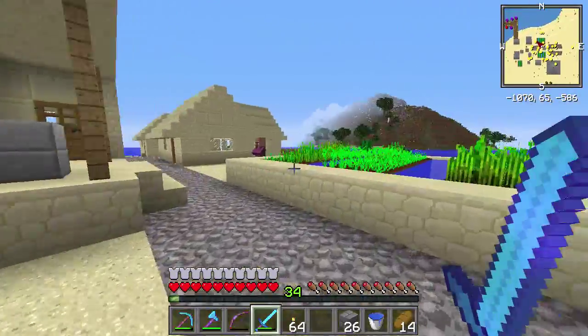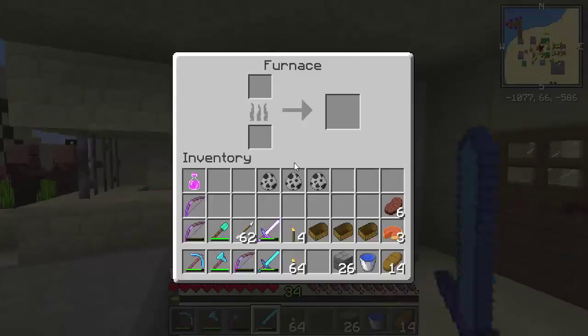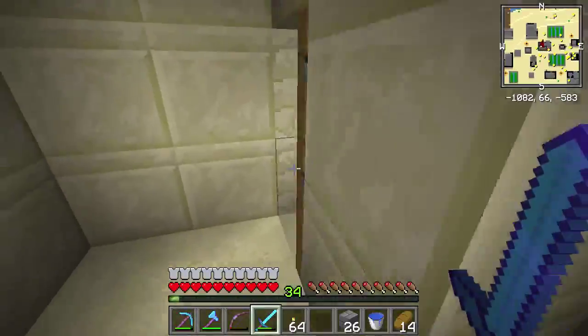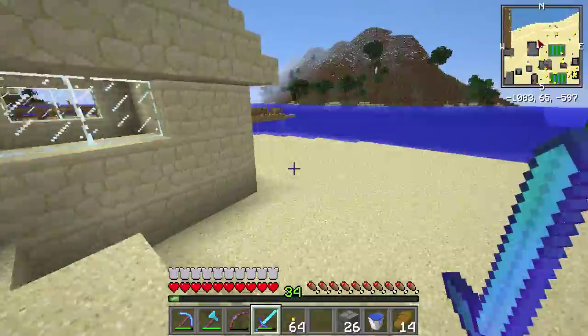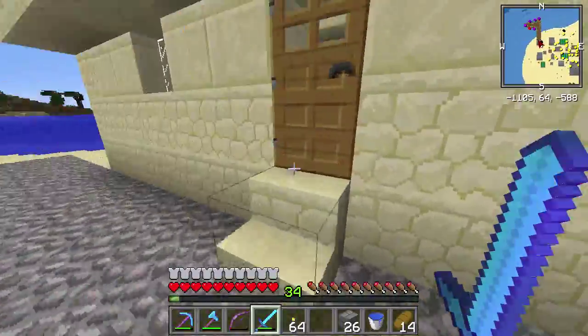They've got more dormitories here. There's a blacksmith — always good to check blacksmiths for some iron, some diamonds, something good here. Potion of Rage. I think I have one of those, but ooh, that's a lot of pork chops. Why does the blacksmith have a ton of pork chops? He's holding out on everybody else. And here is the dock. Let's head out here.